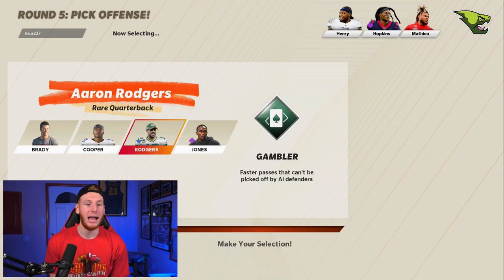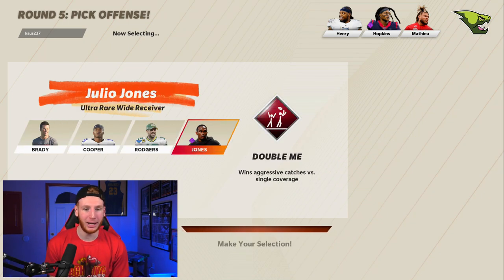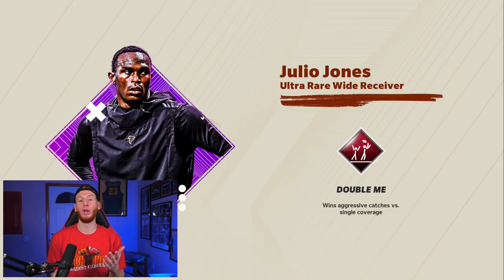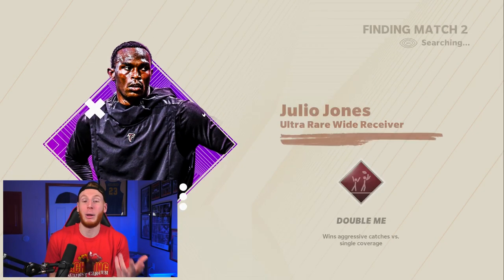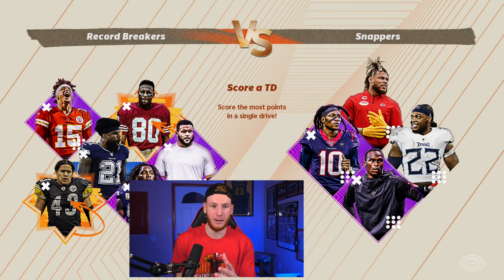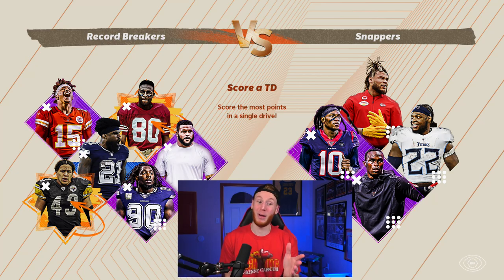Now we have a draft pick. I think I'm going to go Julio Jones — ultra rare wide receiver. He has double me, so we'll go with Julio Jones. I want to see if anyone out there has Giannis. All right, that's our team. They have Troy Polamalu and Patrick Mahomes — they don't have Giannis. Let's see what we can do.